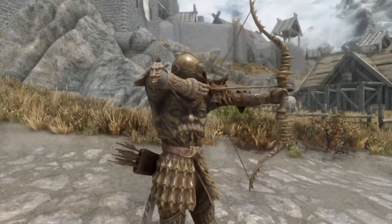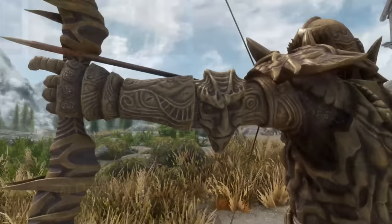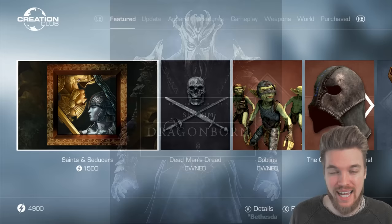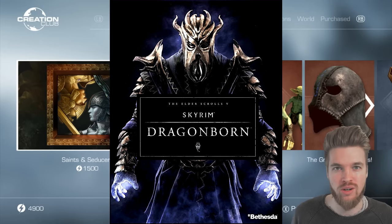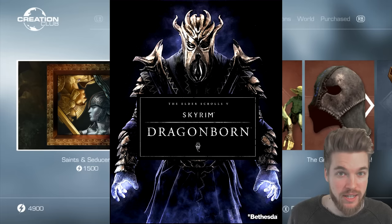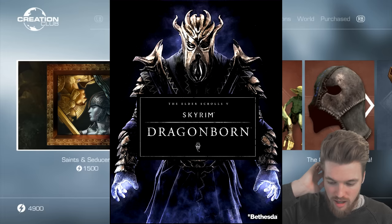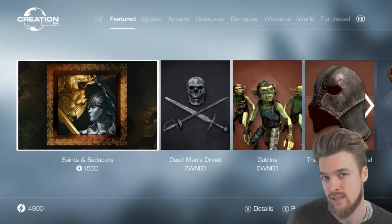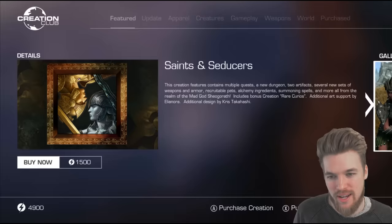This mod also includes all the new alchemy ingredients from Rare Curios, added for free. Bear in mind, we're getting into Dragonborn territory here. The Dragonborn DLC was only $20 — it added as many NPCs, as many weapons, lots of voiced quest lines, a whole new island area, locations, and player homes. It added so much content for only $20. So when you look at this and say that's $15... it's not worth it, is it? But people are still going to buy it, and here we are.